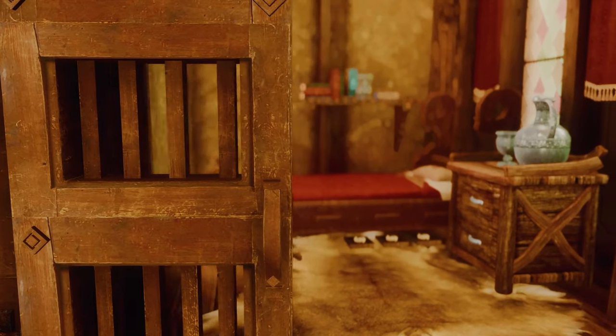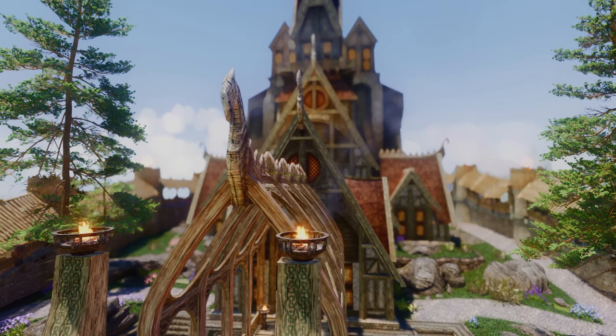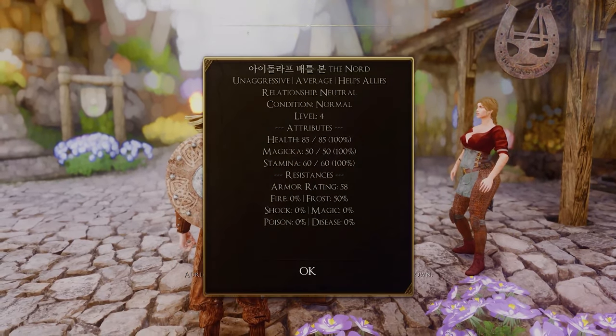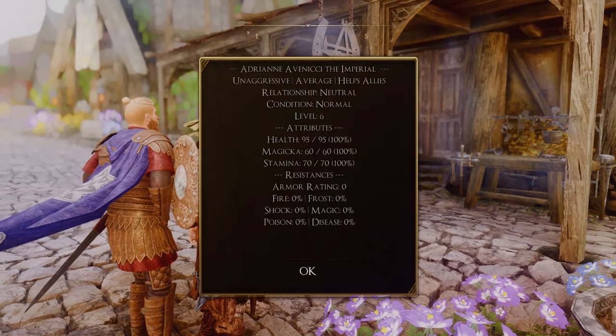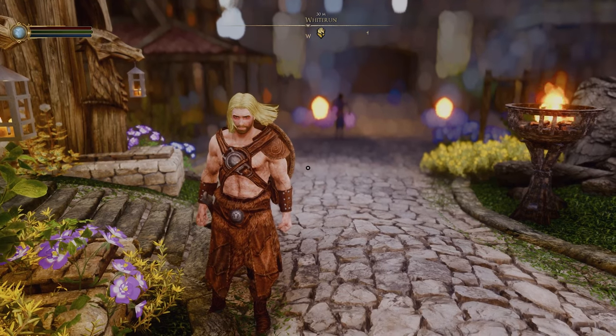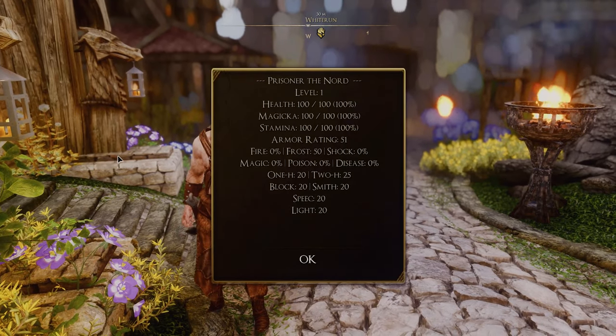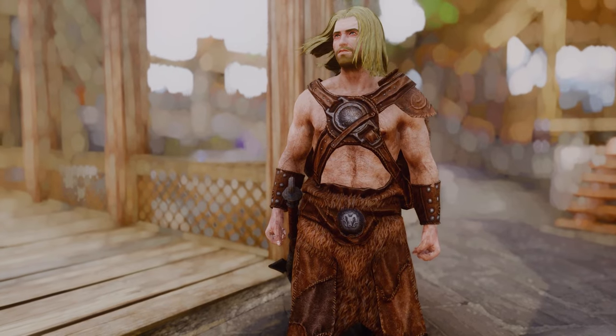You can find the book to learn this power in Farangar Secret Fire's bedroom in Dragonsreach, Whiterun. Using the spell, you can check the NPC's level, health, magicka, stamina, resistances, and skills, or even view the player's own stats and skills. This makes it convenient to access detailed information about Skyrim's actors.